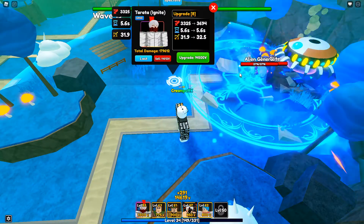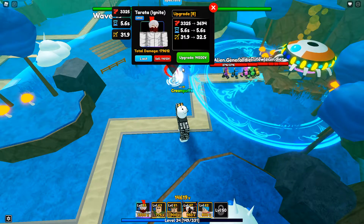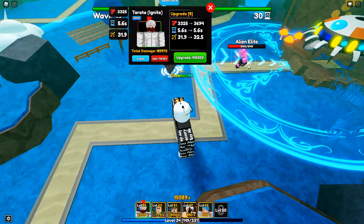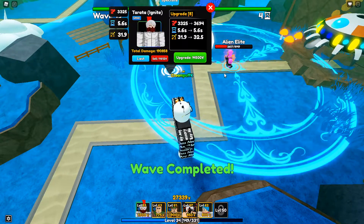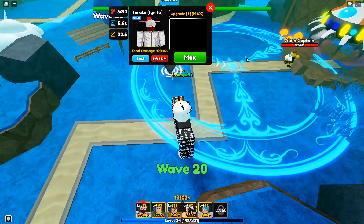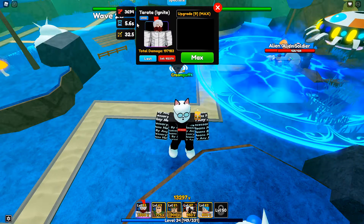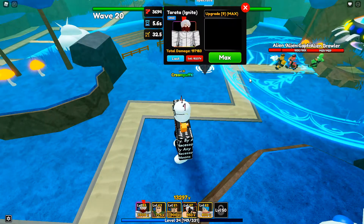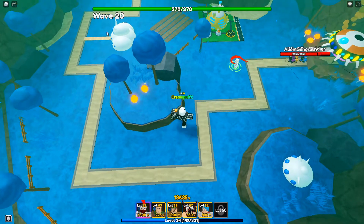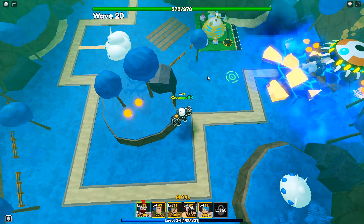He's absolutely destroying these enemies before they even come out — they're dead. Watch this: 2,700 dead in one shot. He is getting burned though, as you can see. We now have 27,000 yen — hopefully enough for this last upgrade. Upgrade number nine: 3,694 damage, 5.6 SPA, 32.5 range. If you place him in the right spot he's going to attack the whole entire area. Let's go ahead and hit him with the Erwin buff.